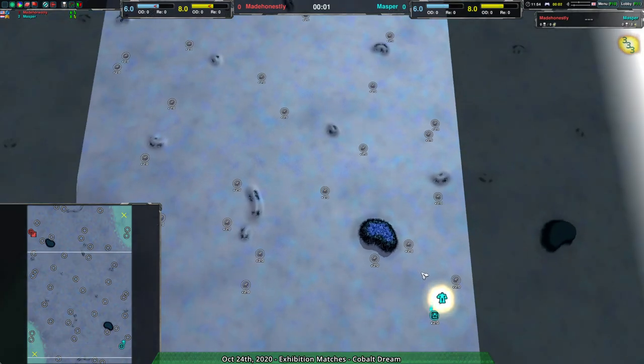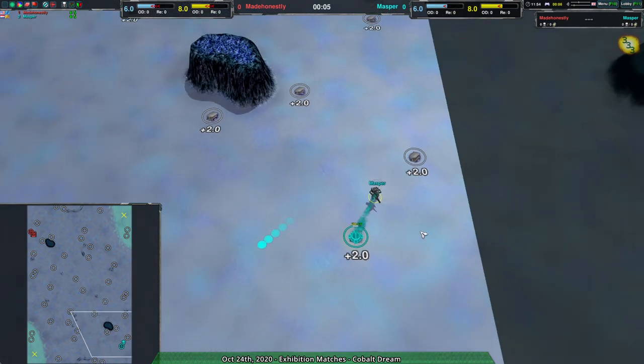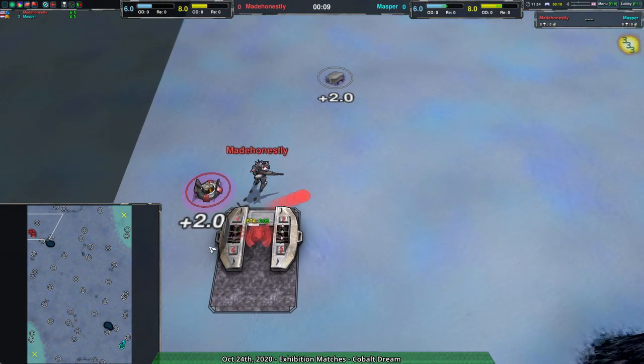Welcome back everyone to another 0k exposition match. I remain your host, Dominic or Shadow Fury, whichever you prefer. We have a match on a new map, Cobalt Dream, between Masper and Made Honestly.